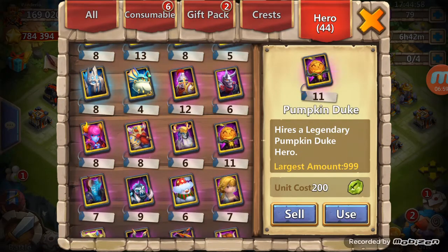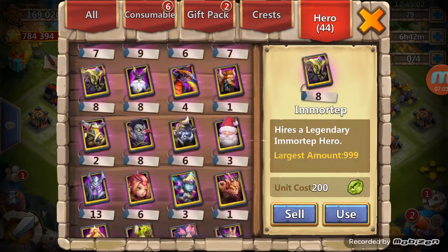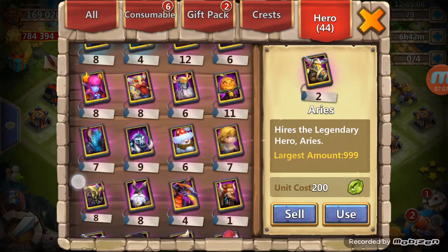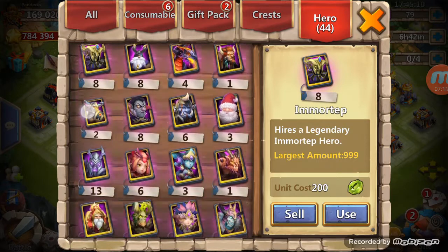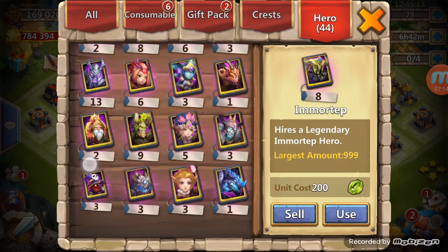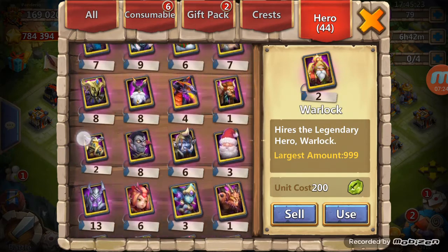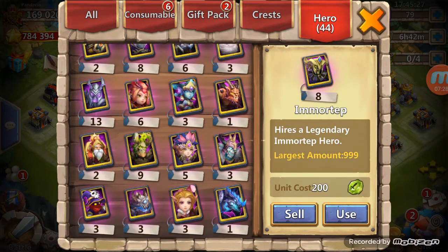Yeah, talking about giving these Pumpkin Dukes away — I've got 11 of these babies sitting here. If anybody wants them, if hero trading ever comes out, I will trade you seven Pumpkin Dukes for a Valentina. Seven Pumpkin Dukes! Well, I got the three ghouls now so I can double evolve him. Got another Artica so I can single evolve him. Those are both heroes that I will use quite often.